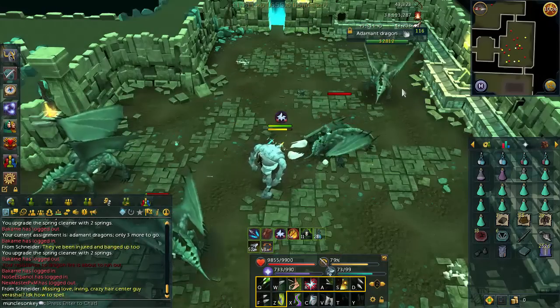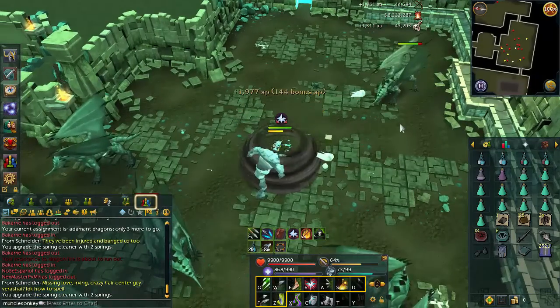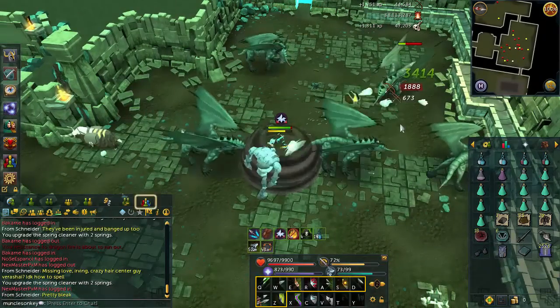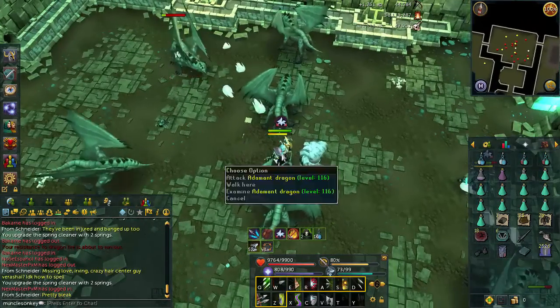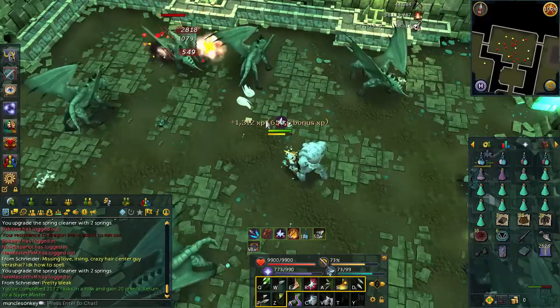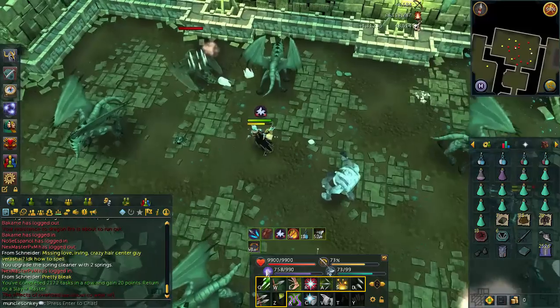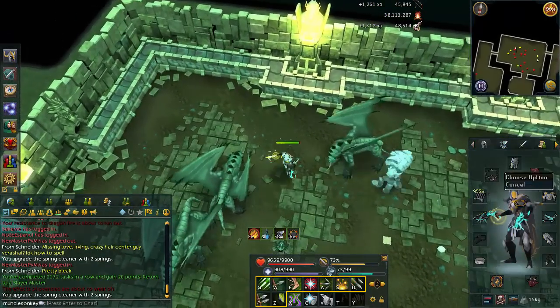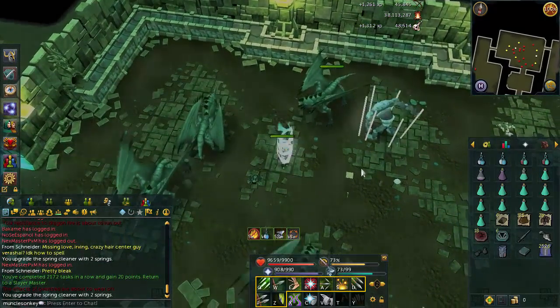Alright, that's going to do it for the Adamant Dragons — they're a little bit disappointing in terms of drops and XP. Let me know what you guys think about them. I will also be checking out Rune Dragons in a few days, once they calm down and there's not five million people in each world, and we'll see if those are any better in terms of loot and XP. But until then, I'll see you guys next time — enjoy your lives and farewell.